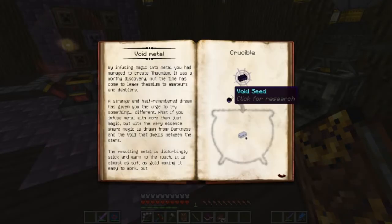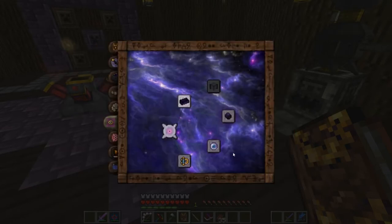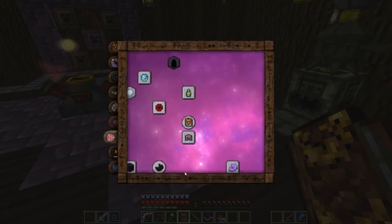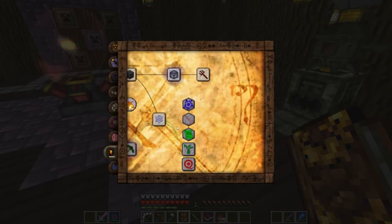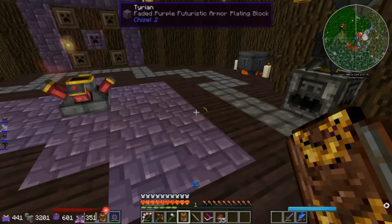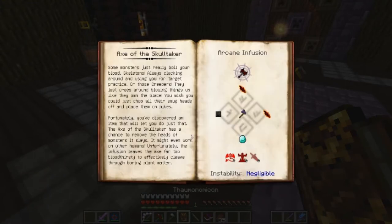Oh, that's under Eldritch Epiphany - I didn't even know that. We got the Focus Primal thing and the sanity check thing. I want to make this axe... wait, what am I doing? I already had the axe discovered! What's wrong with me? Oh my god, I'm dumb.